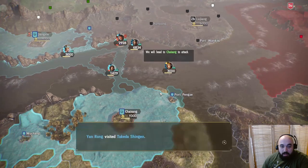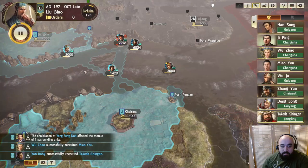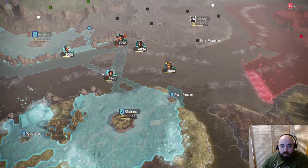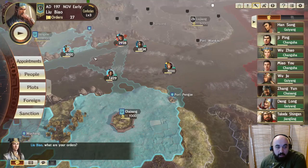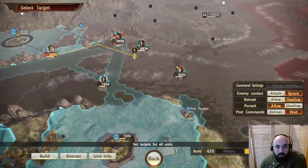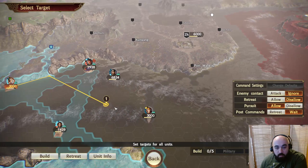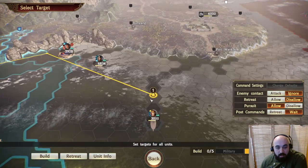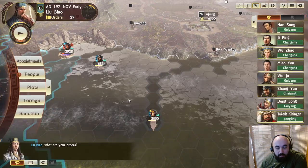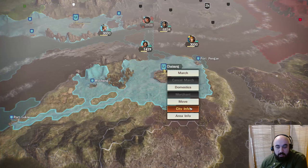I didn't realize they were going after Chai Sang to just attack the city. We're probably going to have to use this gentleman here, and instead of fully retreating, try to cut their supply line over here. So why don't we have him advance and check out the person we employed?